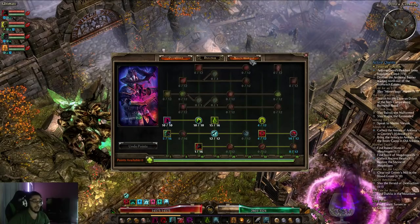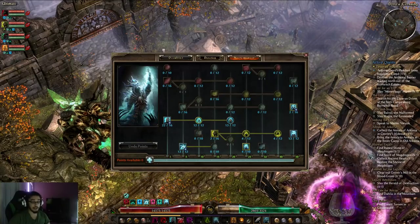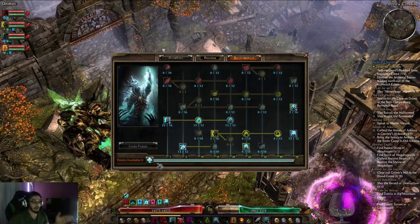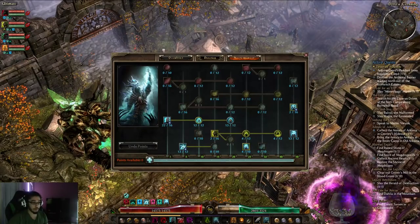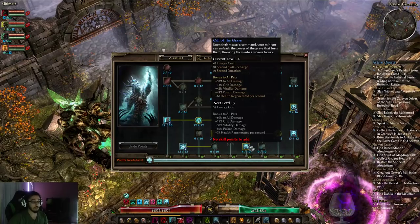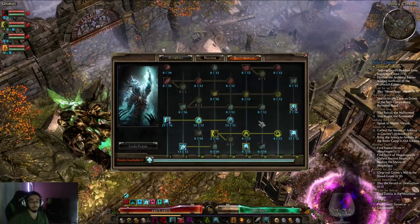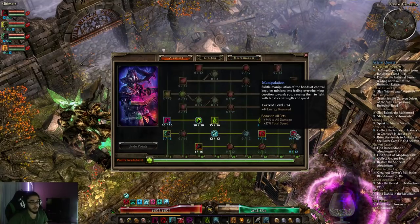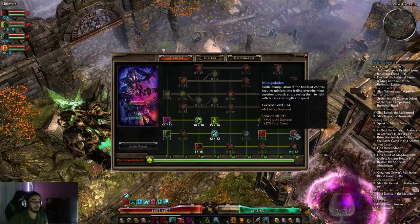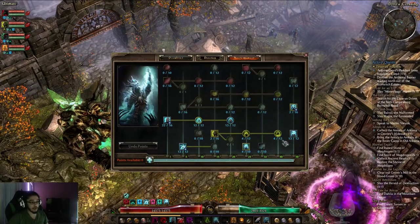Or you can decide to instead go 50 points in Necromancer — and again, you'll get both of these late game. But at the beginning you can push all of this in and grab Will of the Crypt, Master of Death, and Call of the Grave, and then get your one-point abilities. I really don't know the difference between them. I just know it felt a lot better getting Manipulation at the start, and then I ended up respeccing and going Necromancer.